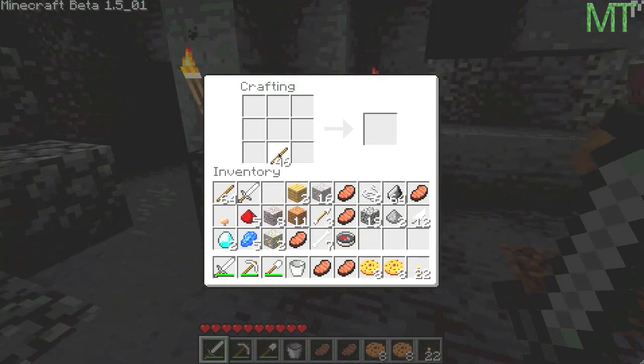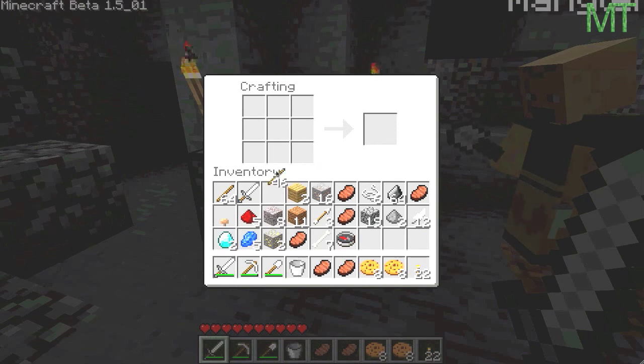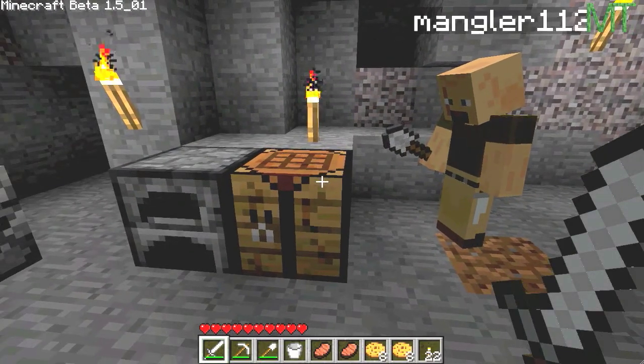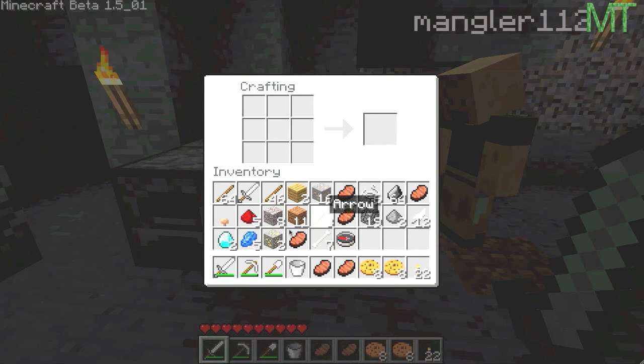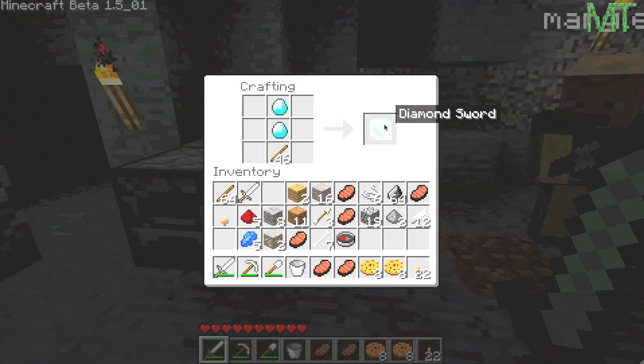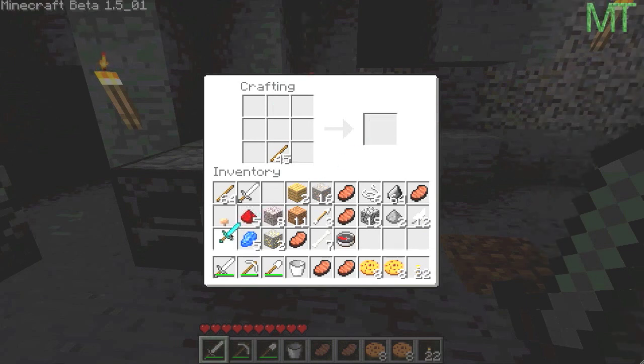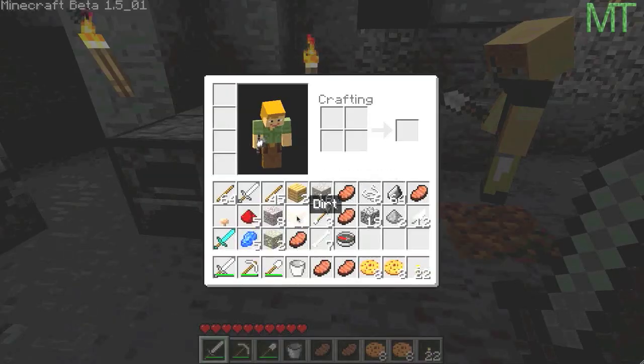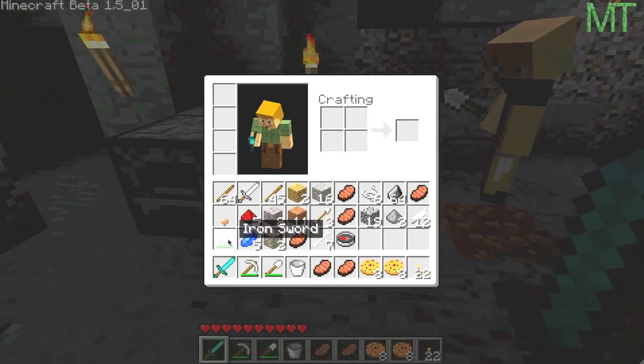What I'm going to do is show you how to make a diamond sword instead, because Mangler still can't move anything around in his inventory - he might have to re-log. Well, let's show everyone how to make a diamond sword. Tick, tick - and there you go, you've got a diamond sword! A diamond sword - yay! Very nice.